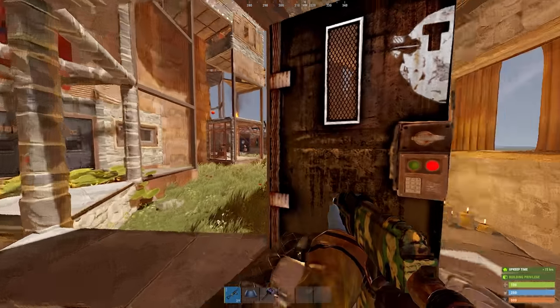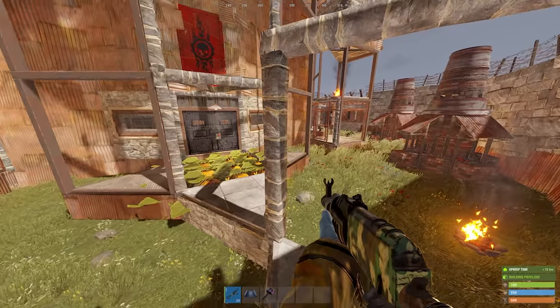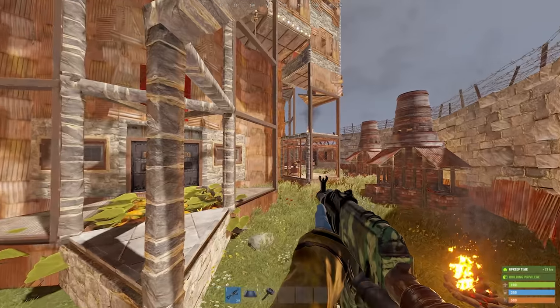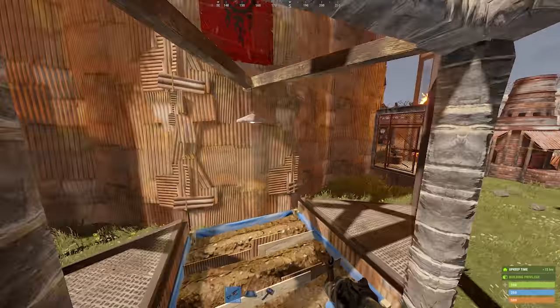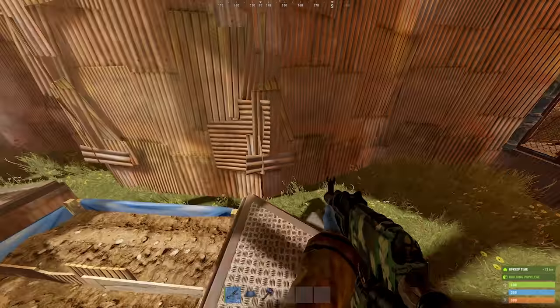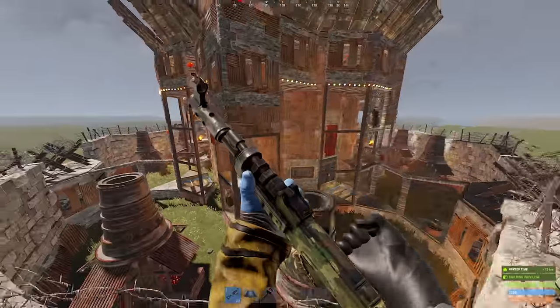Entering into the compound, eight auto turrets first cover the ground space, half of which are almost impossible to shoot out with bows because they sit behind chain link fencing. Additionally, there are four more sneaky auto turrets hiding up above that cover any potential breach of your outer shell. They're reasonably shielded from outside fire as well, so they significantly complicate a raid path through the compound.